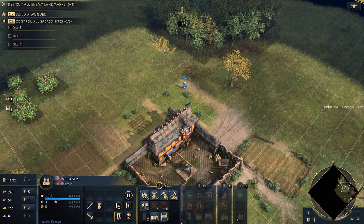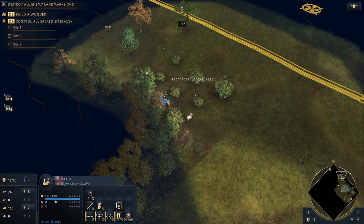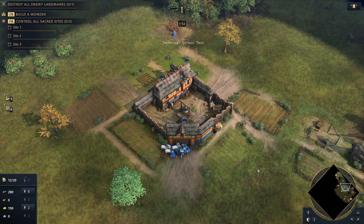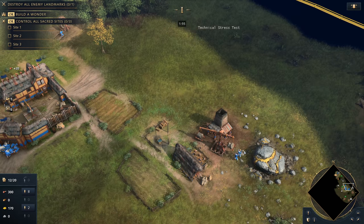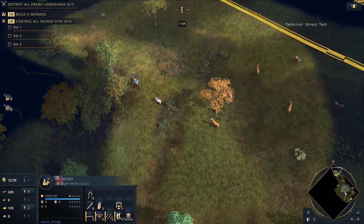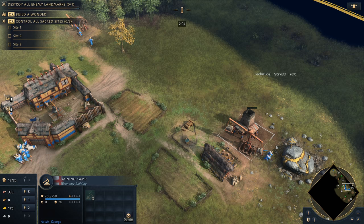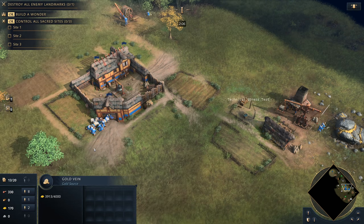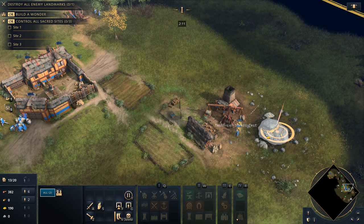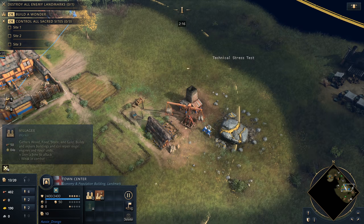Our first villager goes out to create a lumber camp up against the wood line — try and get heaps of surface area for your lumber camp. It's really important that you try not to get it on the corner; you want to get it in the trees as close as you can. We're going to continue rallying from the town center out to the lumber camp. Note that I'm hovering over the gold mine — this is what I use to determine when to pull my villagers off gold. Ideally you want to be gathering only a hundred gold with your starting villagers.